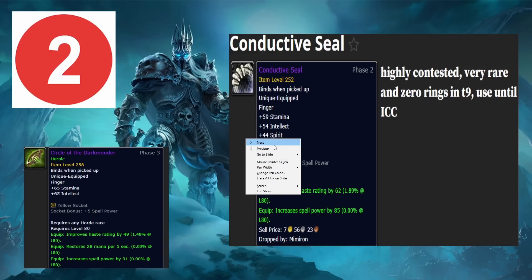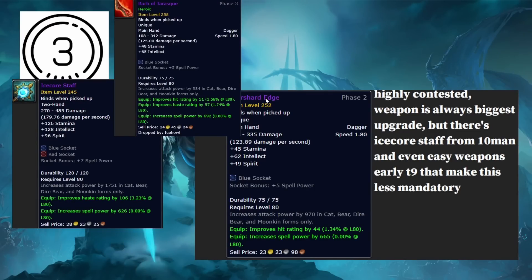Next is Star Shard Edge. You need your weapon. The reason it's lower priority than the necklace in my Naxx priority was because there's actually a really good weapon in 10-man called Ice Core Staff. But with the updated item level, Star Shard Edge is basically equivalent to a TOGC 25 weapon. It's not your BIS but it's nearly equivalent, so definitely pick up your weapon third.